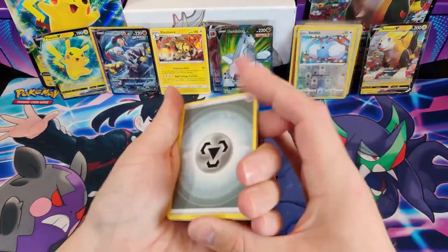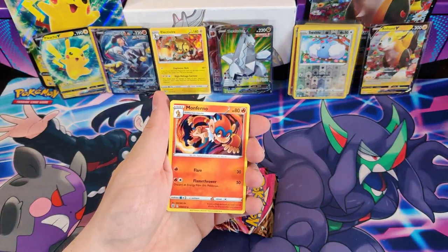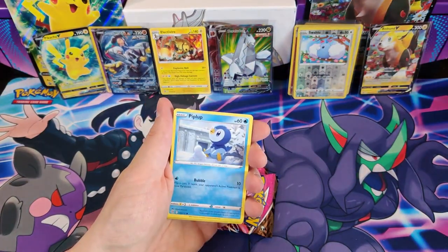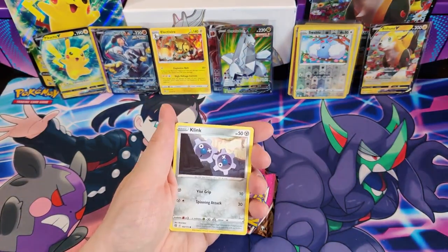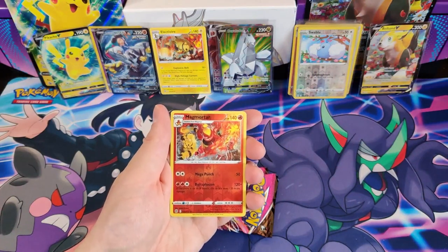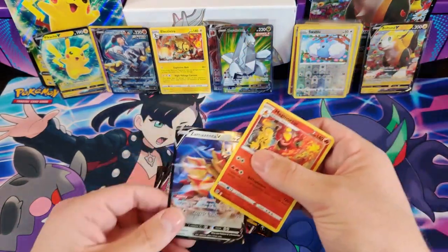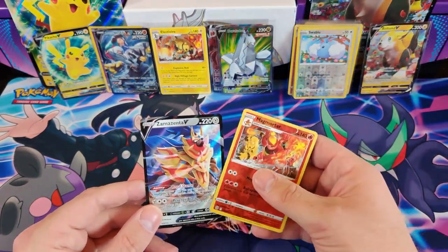Next pack — Fusion Strike: Metal Energy, Vibrava, Monferno, Eevee, Shroomish, Piplup, Turtwig, Sneasel, Klink, Reverse Holo, Magmortar, and the rare card is amazing — an Amazenta V. Nice, Ultra Rare.